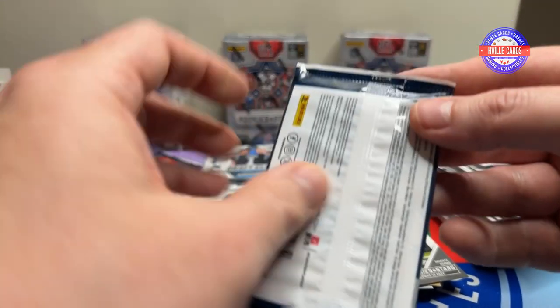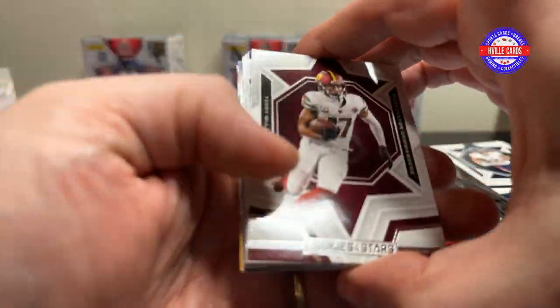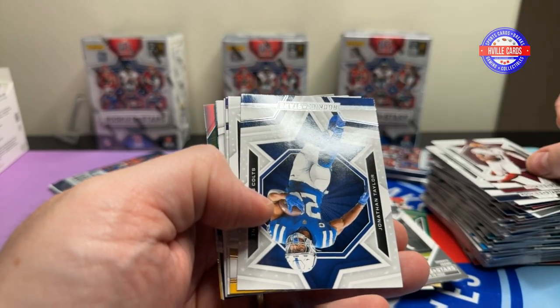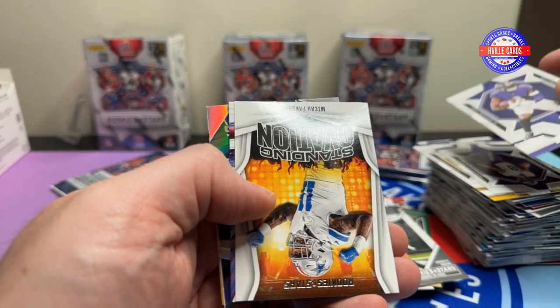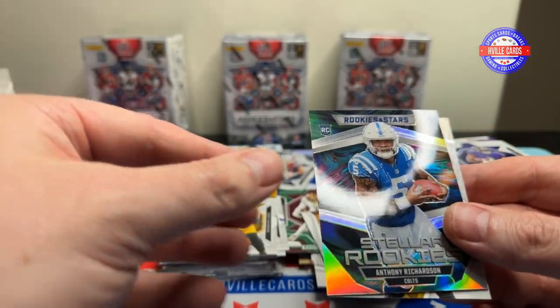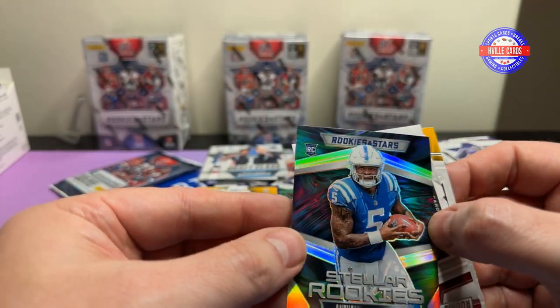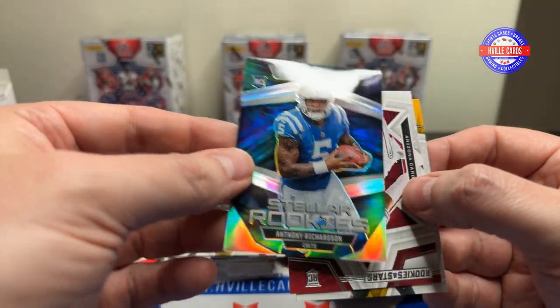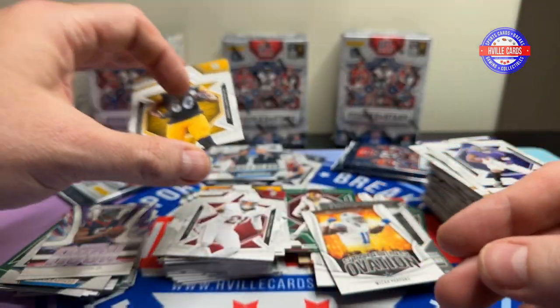All right, last four packs. Hopefully I can pull a Pandora and make this box a little bearable. Scary Terry, Jonathan Taylor, George Pickens, Justin Jefferson, OBJ, Micah Parsons, Will Anderson. Oh, that's nice — Stellar Rookies, Anthony Richardson. That's a nice card, I like the shimshine, as Ed would say. Garrett Williams and Darnell Washington.